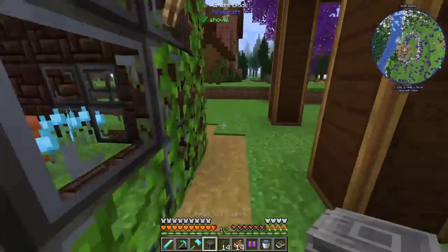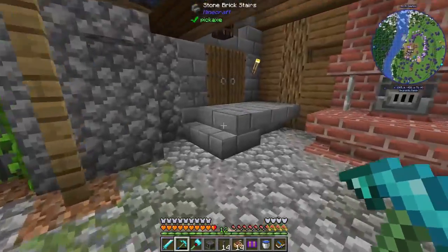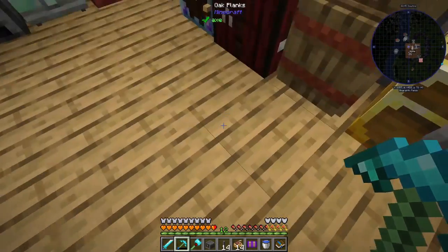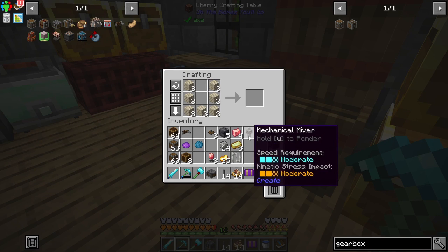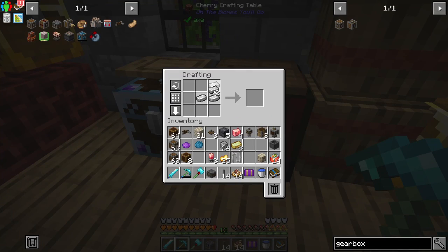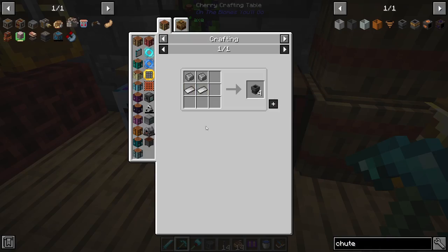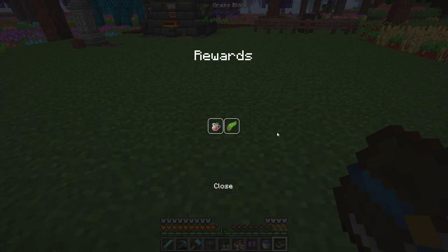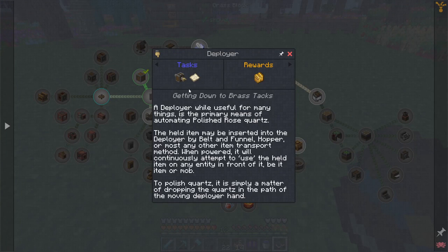The weighted ejector — we need to make a chute and we need a hopper. Let's grab a chest. A wisteria chest looks pretty sweet. And we need iron. Two iron plates. Let's check our quests real quick, because that would be really depressing if we ended up getting these things as quest rewards. So the Deployer — oh, we need to make another sandpaper.